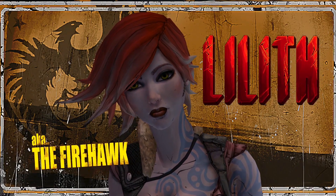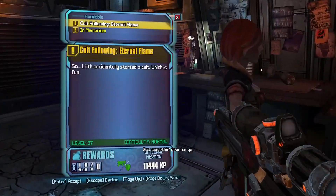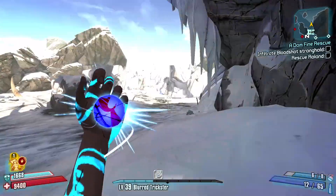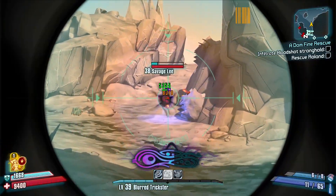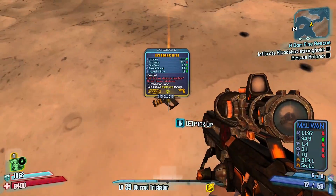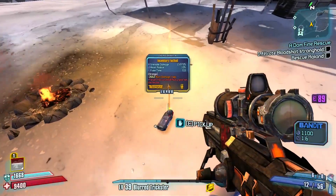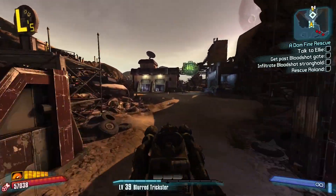Once we save Lilith, we get the quest for the Fastball and farm that, as well as a Herald. The Herald is just a really strong pistol and will carry us through most of this playthrough. Once we get those, we'll go to Ellie's and get the car parts.